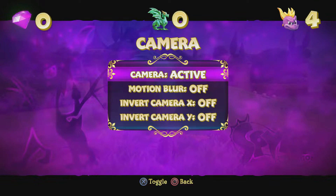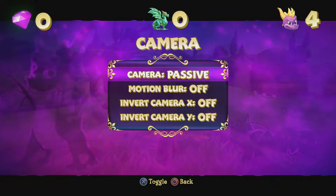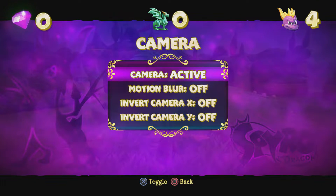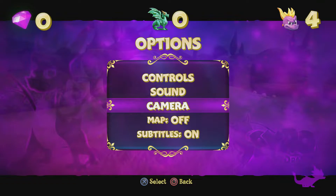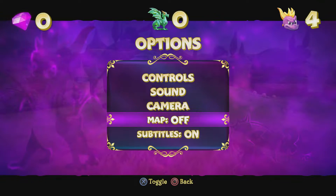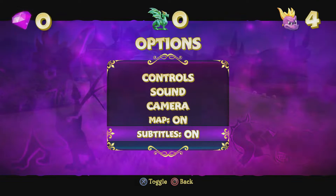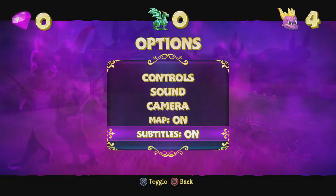The camera will also be set to passive. This is up to preference, but if it's passive you have to do all camera control with the right stick. Active will try to follow Spyro — it's not perfect but it's a more standard dynamic camera, and you can invert the camera any way you want. I'd also recommend turning on the map, it makes life easier. Subtitles are on since this is a let's play and I'll be talking over dialogue.